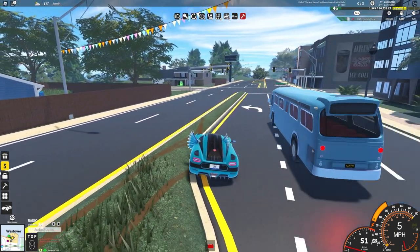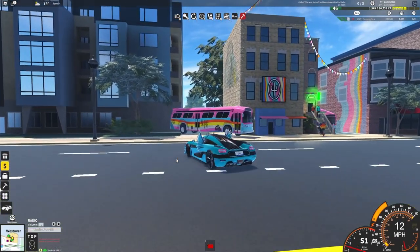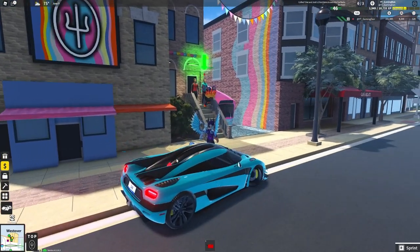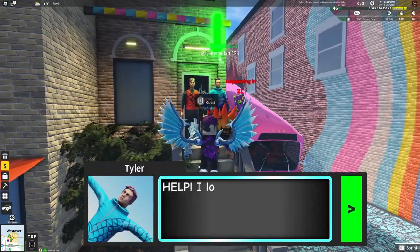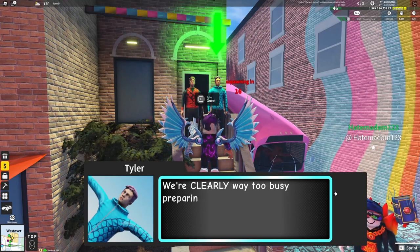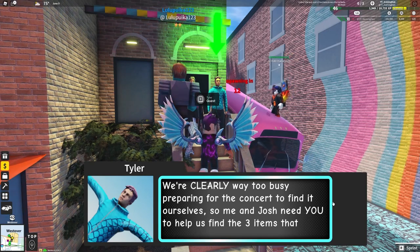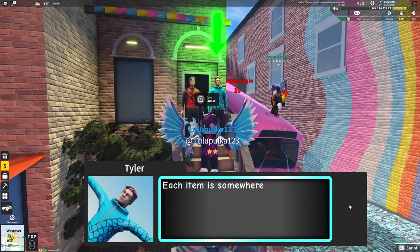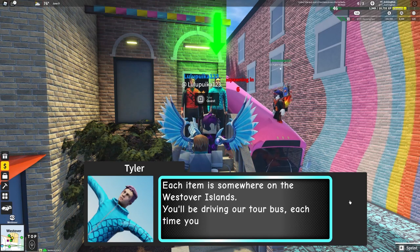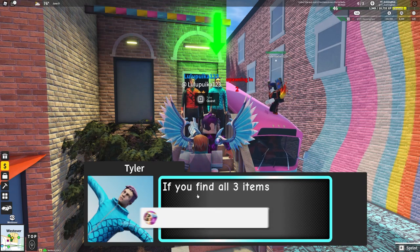Anyway, guys, let's just go ahead and get into this video now. So once you are here, you're going to want to go ahead and run up to these two characters right now. We need to go ahead and help them with their quest. What we need to do is find three different items around the map, and once you find all three items, we will be able to go ahead and get this ski mask - the car video ski mask.